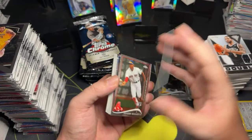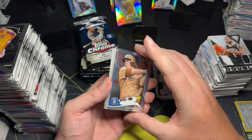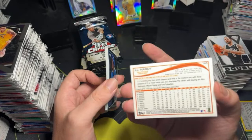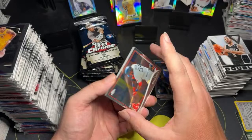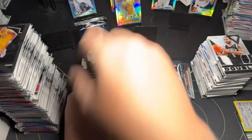Ian Desmond. Xander Bogaerts rookie card. Derek Jeter — that's always cool. Ethan Martin rookie card. JJ Hardy — and this one's just a refractor, not numbered. Salvador Perez. Rafael Montero. And all this stuff is going to go in the pool game if it's not for grading. David Ortiz.